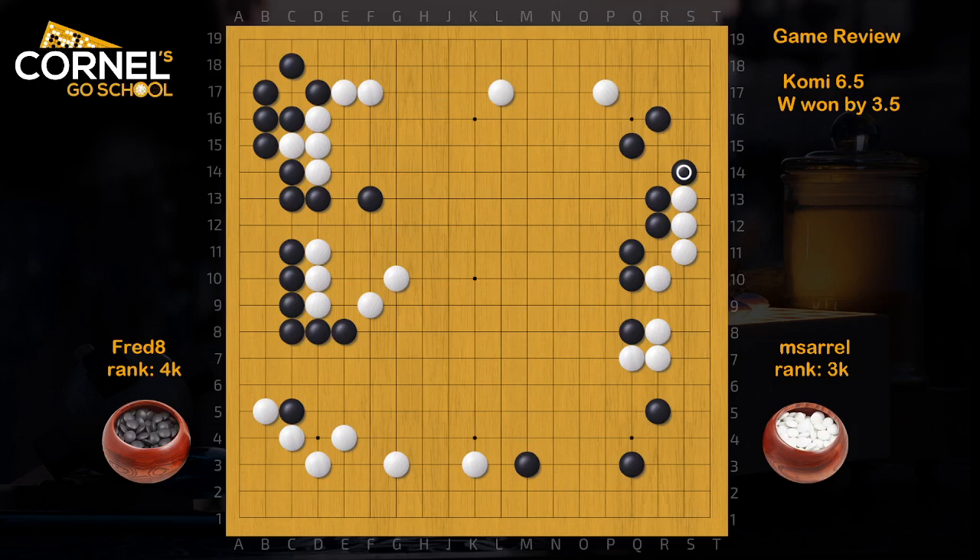That's where White got away with some overplays. Now, this move is also a little bit slow right now. The proper move for White is to defend the top, because the invasions there will hurt. So Black plays the key point — it's very good. And now, Black goes for 4 stones. But that's actually a little bit slow right now. It's more important to invade the top right away.